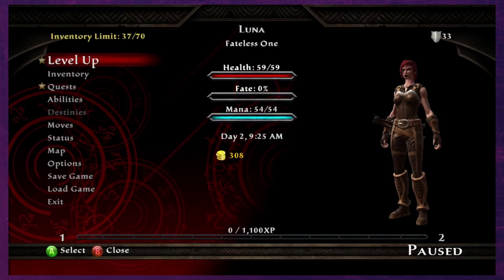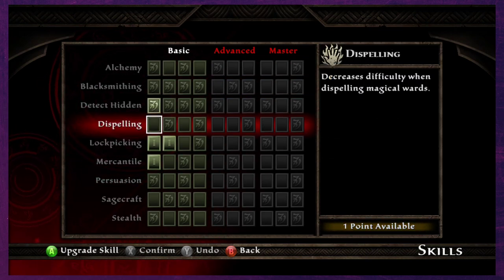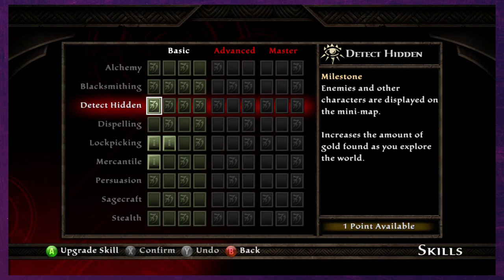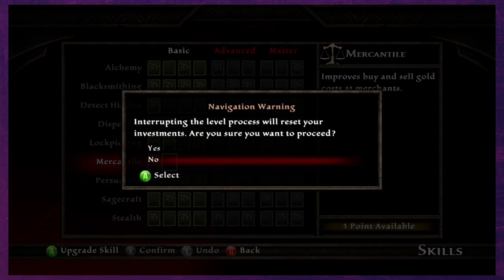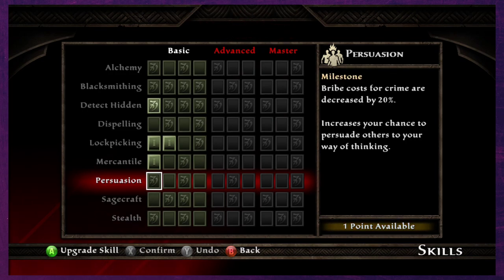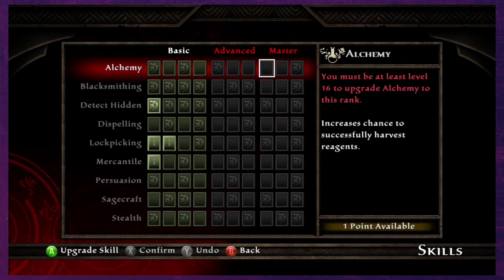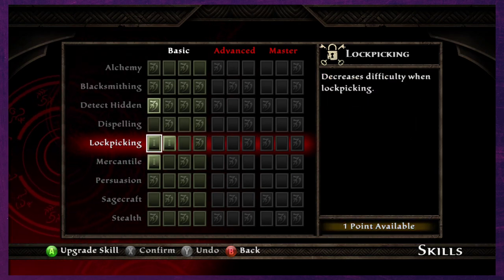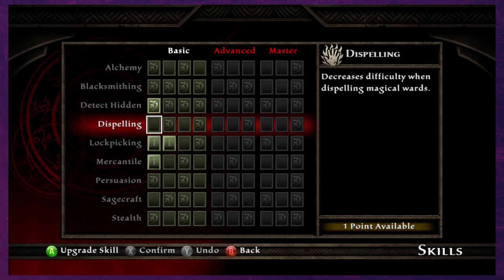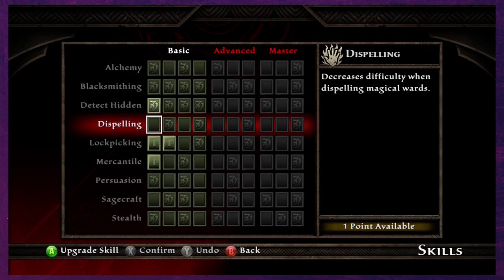After the insane prologue we've got a level up — there's a level up here and oh my god, so much stuff. So that's what that means. We've got one point available and we can put it into anything here. Level eight for advanced stuff and level 16 to get to master. We currently have two in lockpicking, one in mercantile, and one in detect hidden, which increases the amount of gold and enemies displayed on the mini-map.